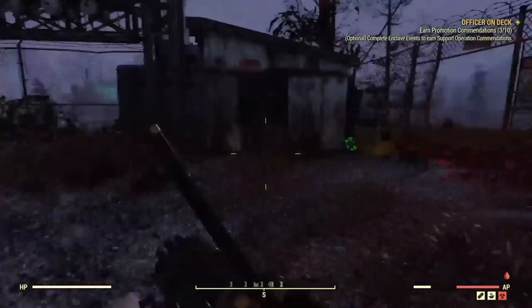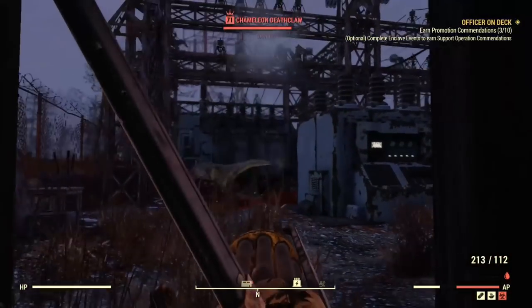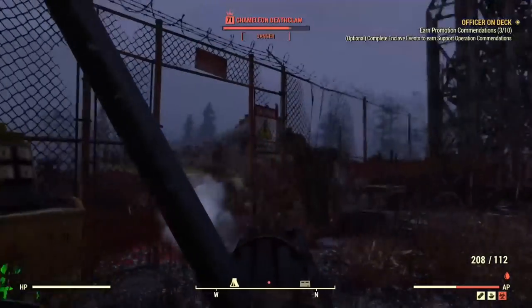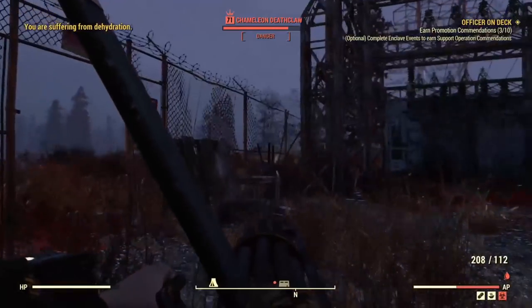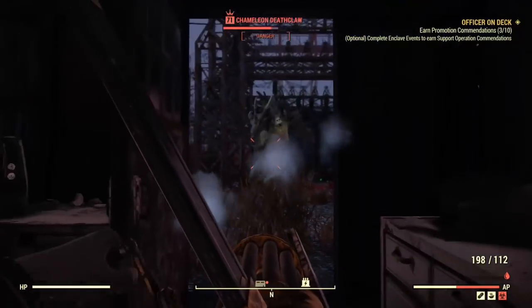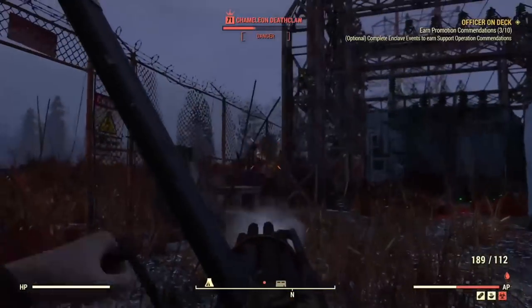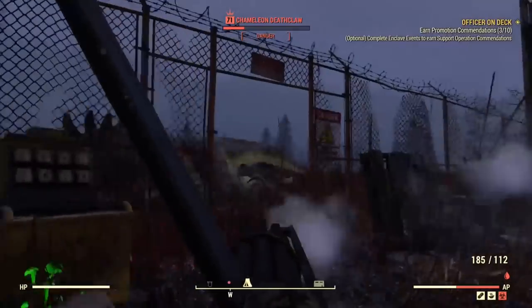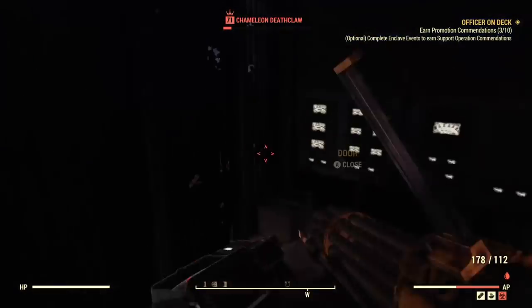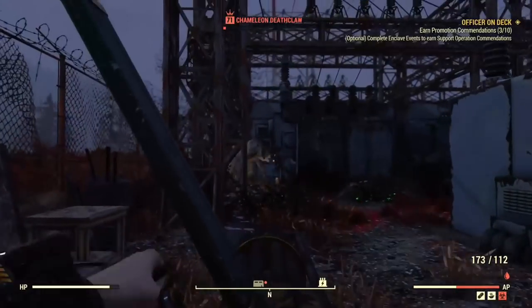If you're having trouble fighting the deathclaw and you're a lower level — and you probably shouldn't be lower level near Watoga, but if you are and you're following this guide to level up quicker or get better gear — just hide in this little shack I'm in right now. The deathclaw cannot attack you unless you stand in the doorway. Or if you're feeling adventurous, just run around the gate in circles and the deathclaw's AI completely glitches out and doesn't know which way to go. You just need a weapon capable of killing the deathclaw and you can farm it as long as you want.